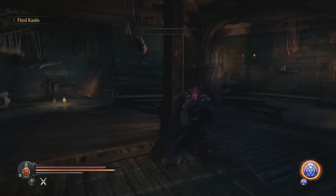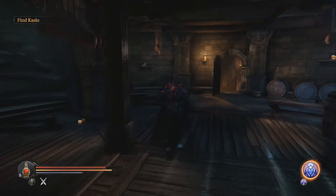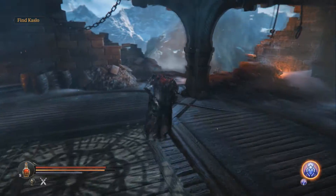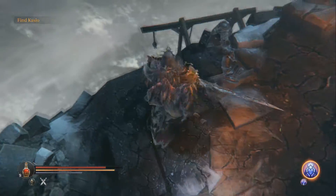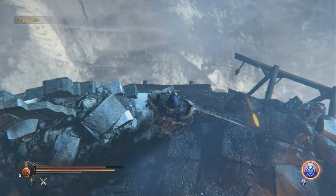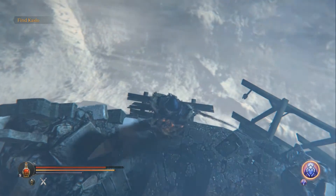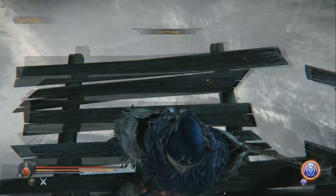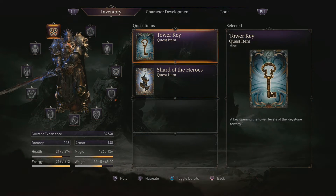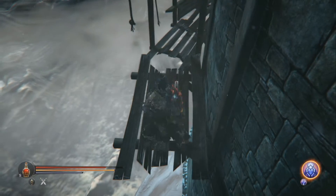Right here there is a platform that you'll need to drop to. The spider will be tough — good luck. This is playthrough two so it wasn't very hard for me, but spiders are my least favorite enemies in this entire game. You want to come over here and slowly drop off the edge. There will be an item right here — I already picked it up. Slowly drop off here, make sure you don't fall and die. Right here there will be a key: the tower key. That will allow you to get Yetka's dagger.